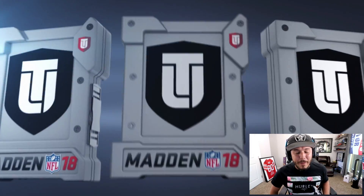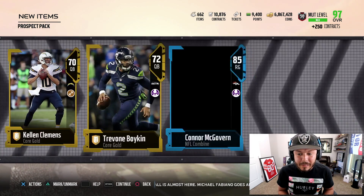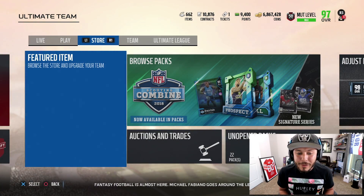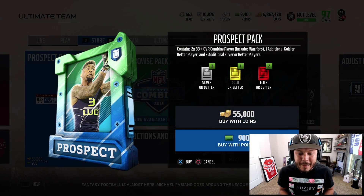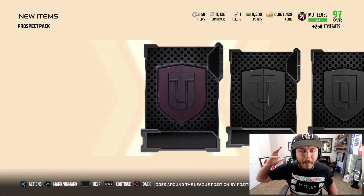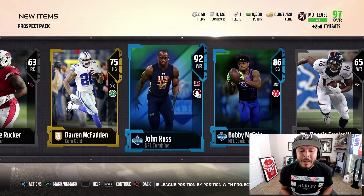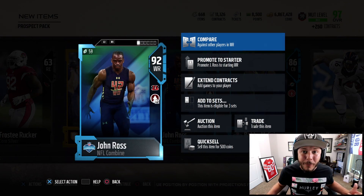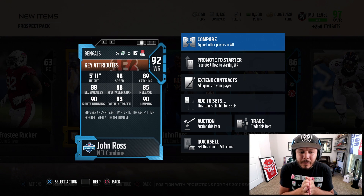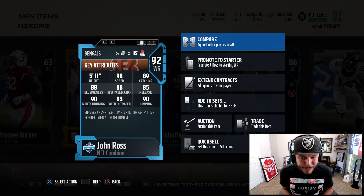We've got to be able to get some good pulls here because I'm thinking Chris Johnson is going to be pretty expensive. He's on the auction block. The cards that come with it include Odell Beckham, Patrick Peterson, Ryan Shazier, and Evan Ingram — that might be the best tight end for the entire year. Golden ticket prospect, 92 — John Ross right here. I'm putting John Ross on the team. I have the John Madden coach, so he'll have 99 speed on our roster.